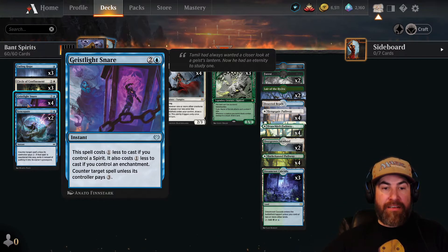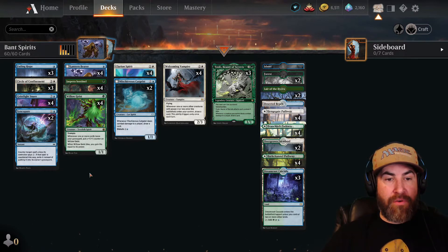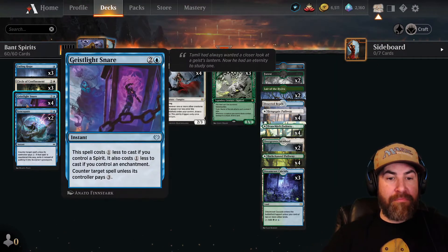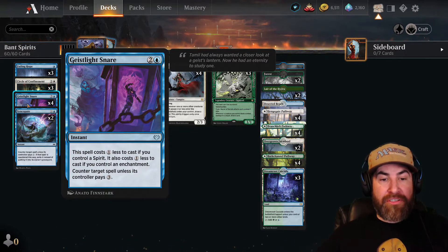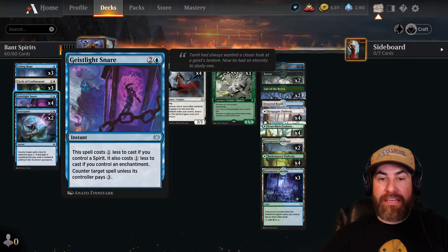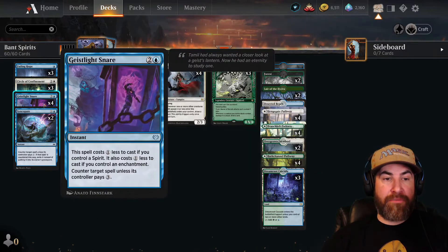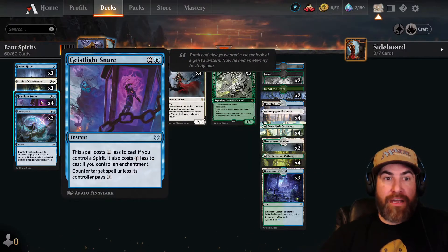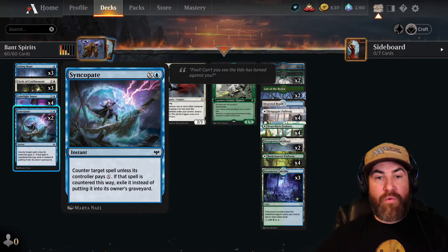The fact that Circle of Confinement is an enchantment is very important for our deck. We have Geist Light Snare — one blue and two colorless for an instant. This spell costs one less to cast if you control a spirit, and we're playing a spirit deck so that's already discounted. It also costs one less if you control an enchantment, so if the confinement is down or a disturbed creature is out, this only costs one blue — and it's winning me games.